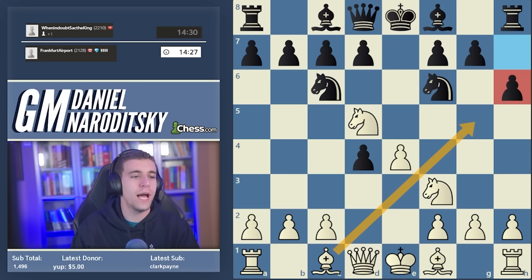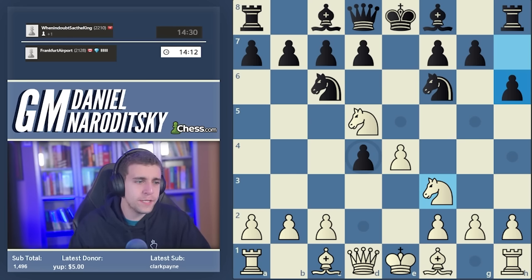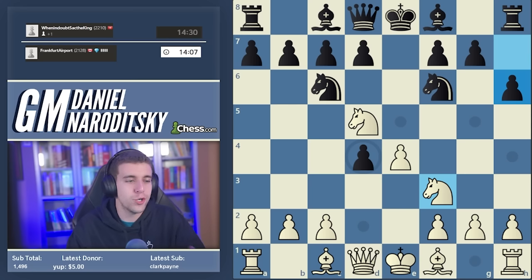H6 is another very reasonable move — black is preventing bishop g5, which is one of white's main ideas in the Belgrade to put immediate pressure on the knight. If you follow the old recommendations of the original proponents of the Belgrade you're going to get a terrible position. As originally played it doesn't come close to equalizing — white can even get close to a lost position out of the opening. But I analyzed it with a strong engine and found ways to liven it up with virtually unknown moves that give white very decent chances.